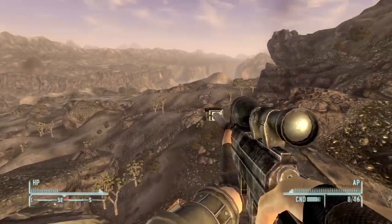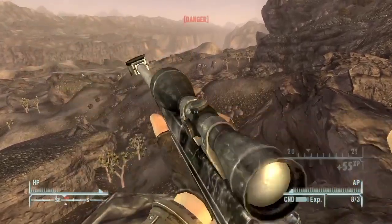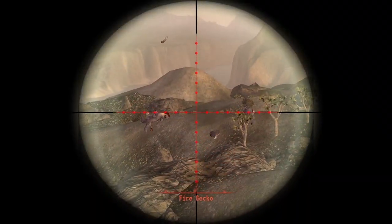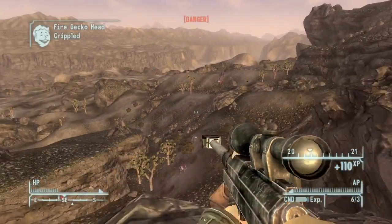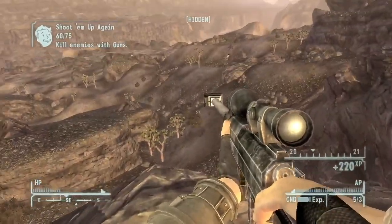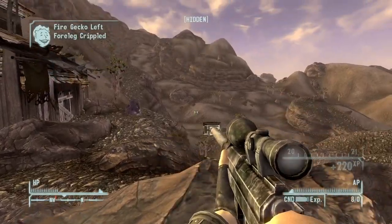Hello everyone, Army of Otters here, and today we're exploring Lucky Jim Mine. This was recommended to me by Reese Reinhart 8419 — I hope I said that right. As you can see in the last video, I went to Deathclaw Promontory, and then Reese Reinhart recommended that I come to Lucky Jim Mine to find the Deathclaw Jesus.